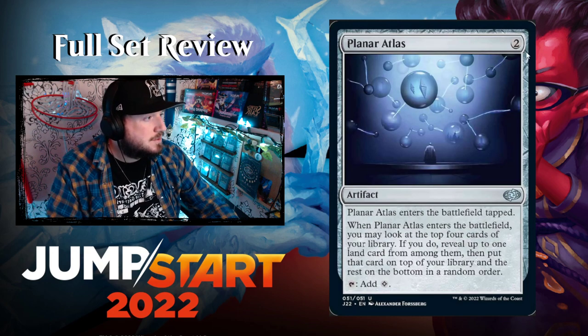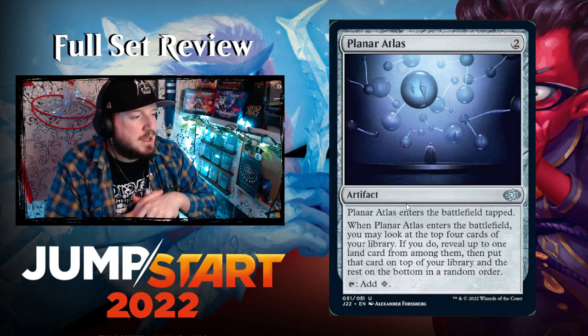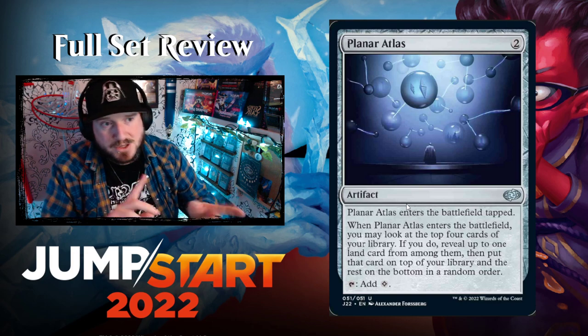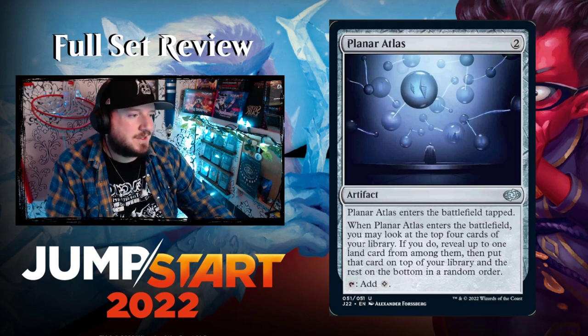Planner's Atlas — two colorless for an artifact. When Atlas enters, you may look at the top four cards of your library — if you do, reveal up to one land card from among them, put it on top of your library, and the rest on the bottom in random order. It taps for colorless after a turn once untapped. That's okay — it's a slow mana rock.